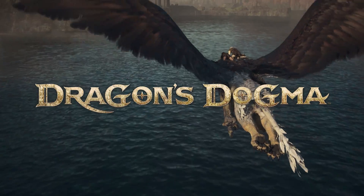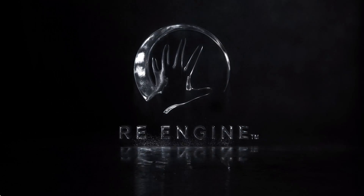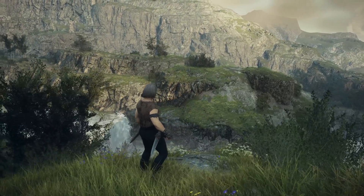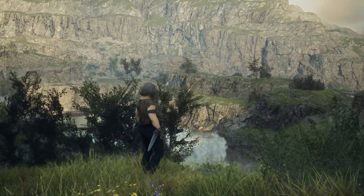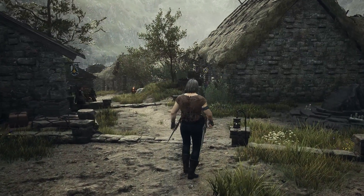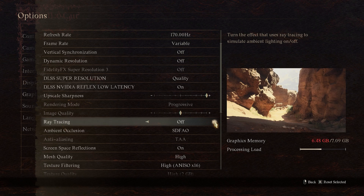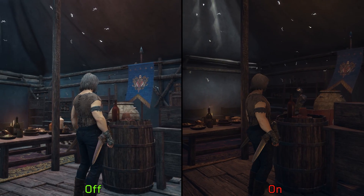Dragon's Dogma 2 is finally here and it's the first massive open-world game from Capcom to utilize the newest iteration of the RE Engine. Even with its large open-world size, Dragon's Dogma 2 retains most of the visual features seen in previous RE Engine games, like the highly detailed environment and materials, high-quality character rendering, and the addition of Ray Traced Global Illumination, which marks a significant leap over the standard indirect lighting.